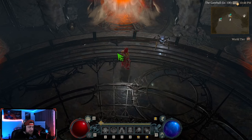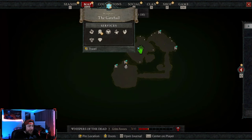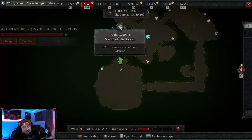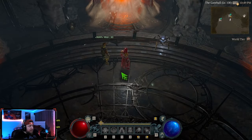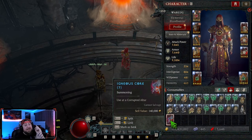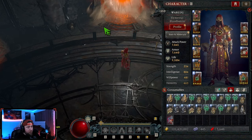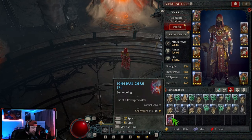First things first, you want to come to the brand new Gate Hall — this is where you go to fight the boss. Head down to the Vault of the Loom; the vault level will be indicated as level 100. Next, you're going to need your Iginous Cores. You need seven of these to summon the boss, so make sure you farm enough before you reach the end.